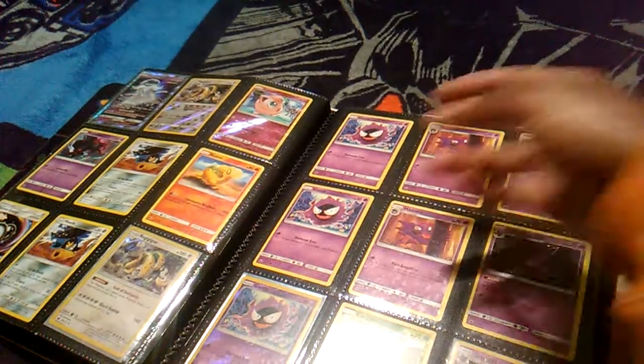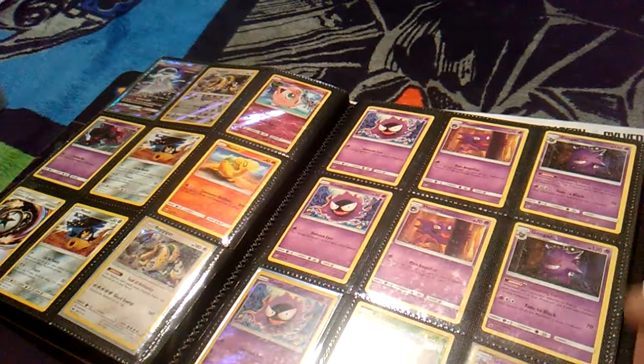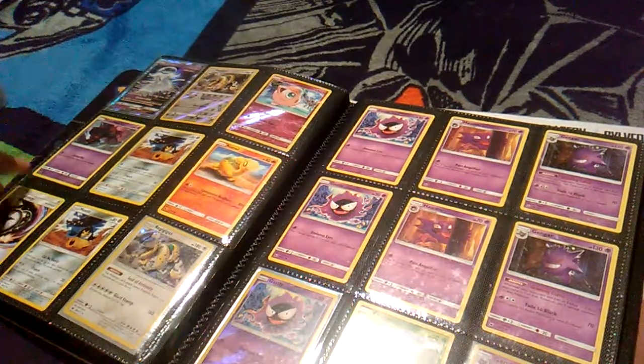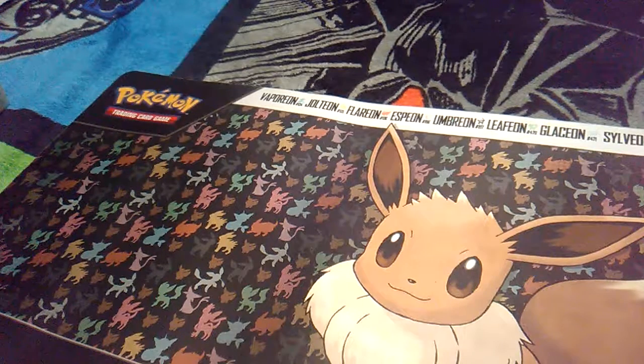I'm thinking Sylveon Gengar — Gengar deals 2 damage counters every time they attach energy. If I have three of those out, boom. Sylveon with his disruption is going to be fun, man. Because Team Rocket's Handiwork is still standard, we still got that. And then on top of that, I got Team Flare Grunt which is also still standard, and Enhanced Hammer which is still standard. I'm just going to continue this Umbreon deck profile — Sylveon's going to be so good.